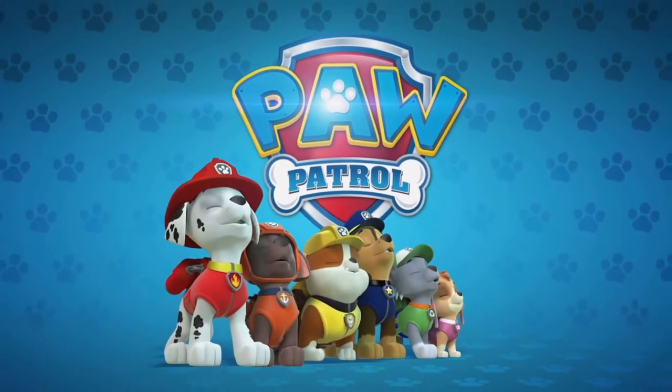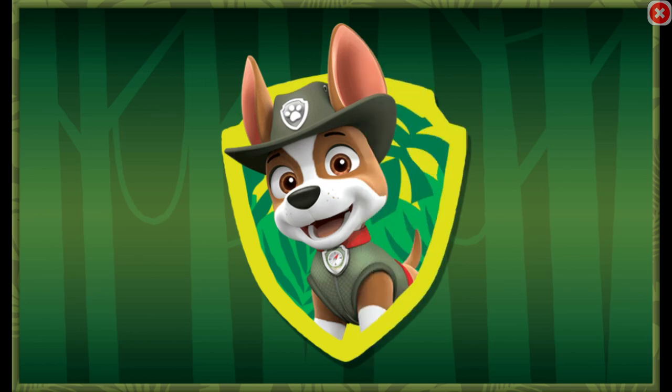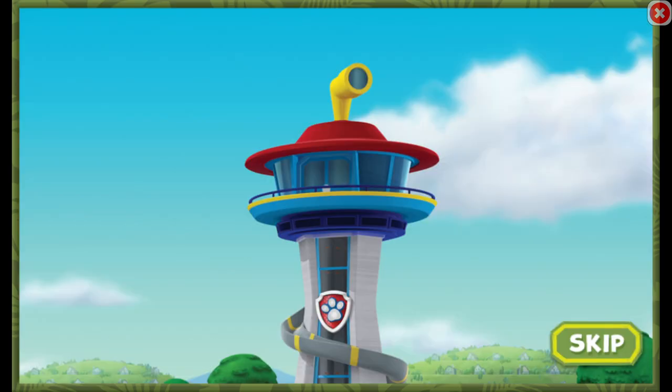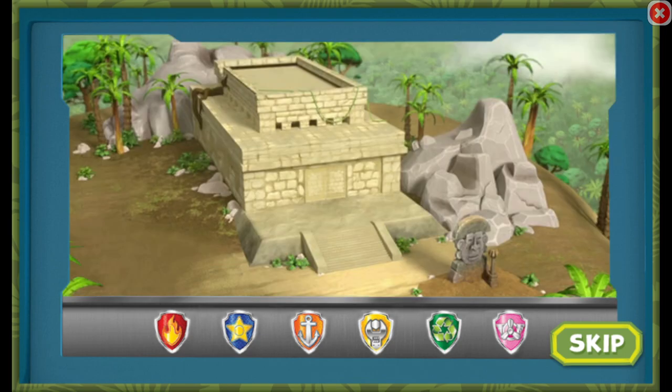Paw Patrol to the lookout! The legendary golden banana is missing somewhere deep in an ancient jungle temple, but it needs to be brought to the museum. The Paw Patrol needs to call in some help for this mission.